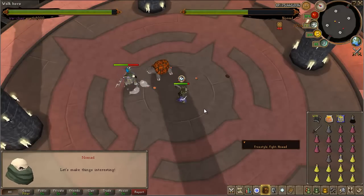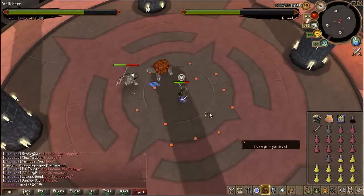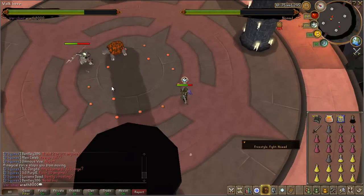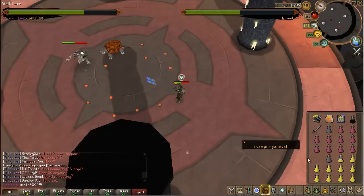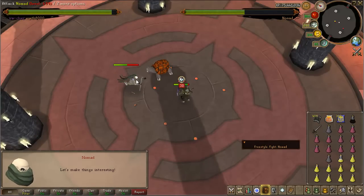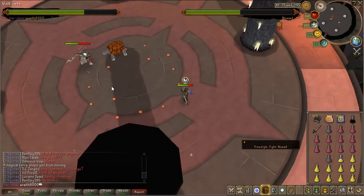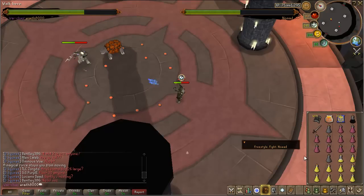The first special attack Nomad uses is where he says "Let's make things interesting" and he deploys mines all around you. There will be one small gap in the mines. I highly recommend, if you're using range, to run backwards out of those mines and then continue attacking Nomad. This is because one of his next attacks requires you to run away, and if you're outside the mines it's very easy to get away. Make sure not to step on the mines — they drain your run energy and deal a lot of damage.